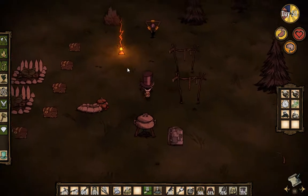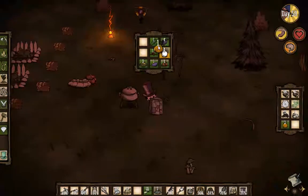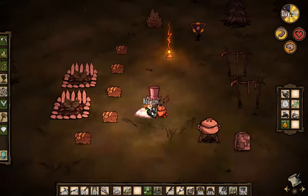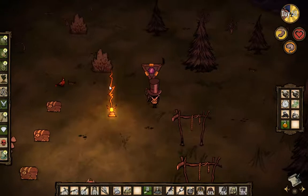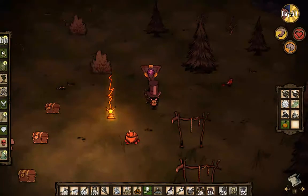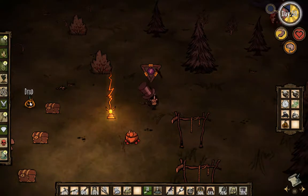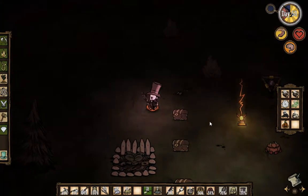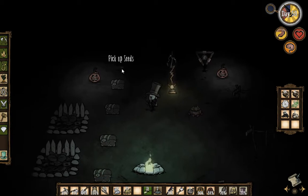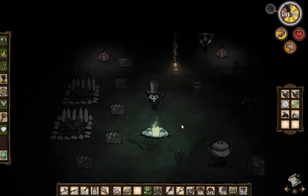Oh, that's right. I wanted to take two of these pumpkins and head over here to our science machine. I've gotten lucky with pumpkins - I don't normally see this many. And we can create a pumpkin lantern, and we can create another one. They used to have durability; it does not look like they do anymore. We're going to put one over here and one over here - and they're a light source. Now you can't pick them back up, which is unfortunate, but they're kind of cool.